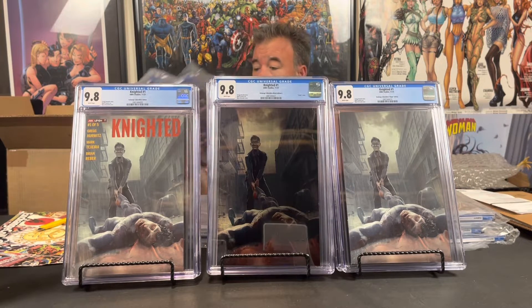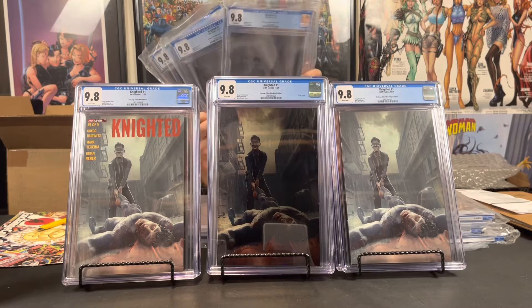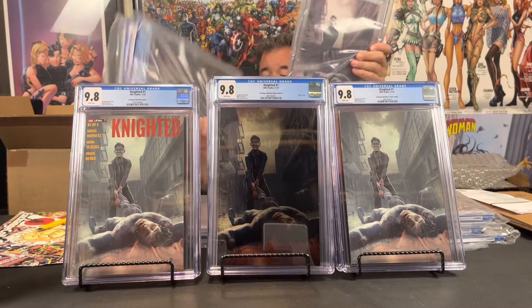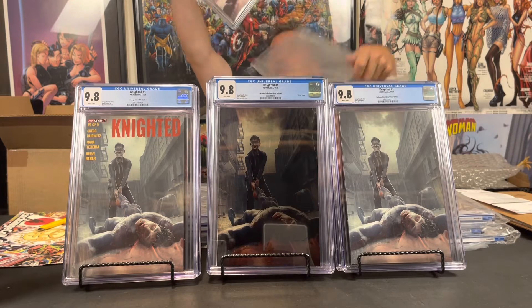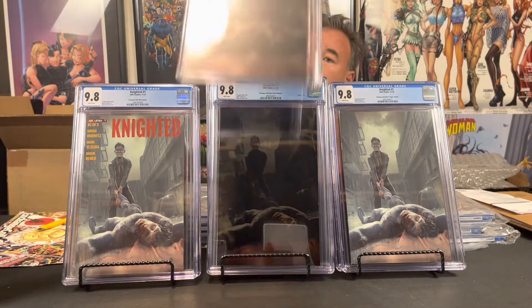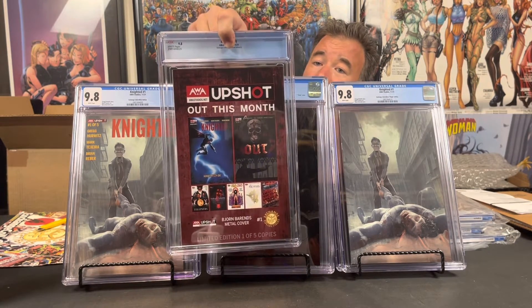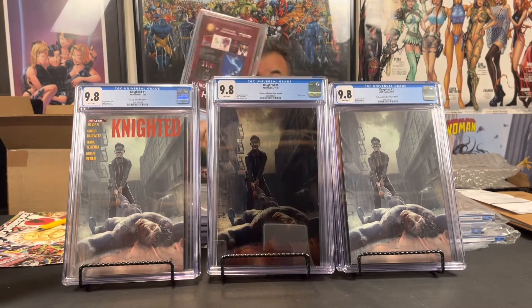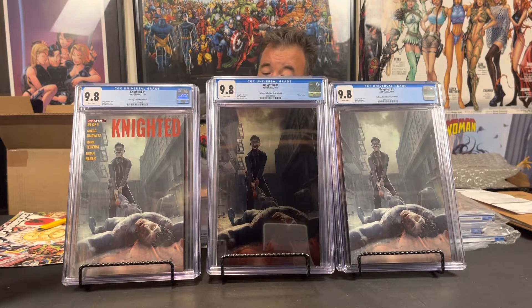Last but certainly not least is the limited to five — AWA kept two of them — so the other three we sent to CGC: the black and white metals. These you can't even buy. There is the black and white metal, limited to five copies. AWA took two of them, and the other three: one is for me, one is for Bill at Economics and Comics, and one is being given away to everyone who bought Knighted — they get an entry. Super awesome that all of those came back 9.8s.